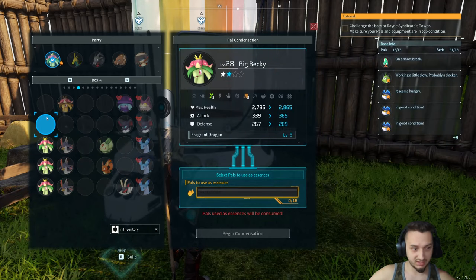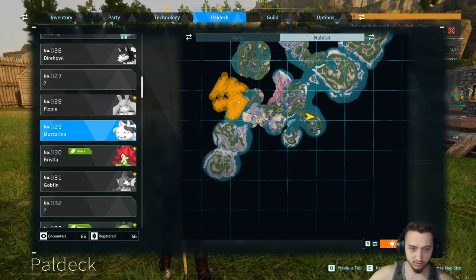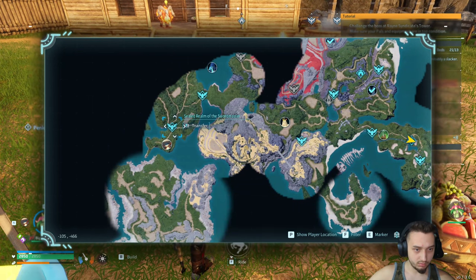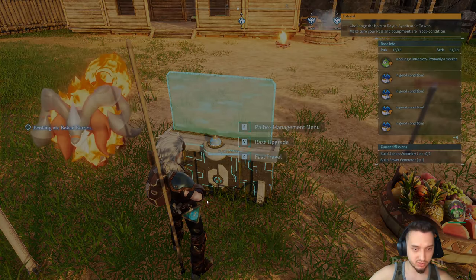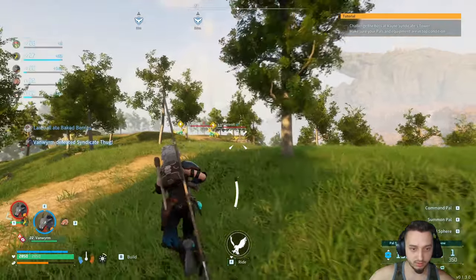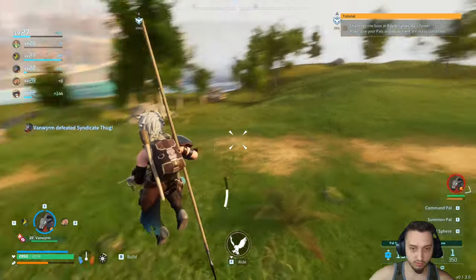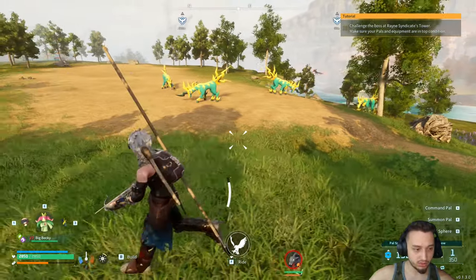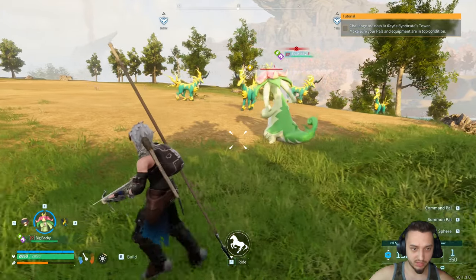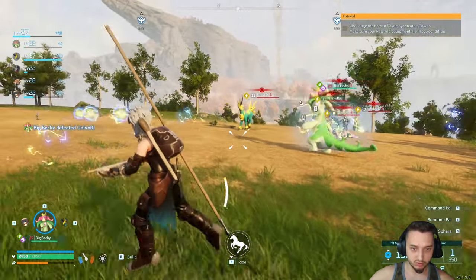Next we want to get one of these guys — they're all over here so I think we're going to head back that way. Tamed a couple of them. We also got one of these guys out of one of the big eggs, not sure what's special about them. Oh there's more Univolts up there! Oh shit — three of them, and then the bird — four of them! I can get all four and upgrade mine. Oh my god, look how many there are!